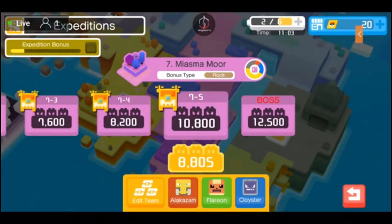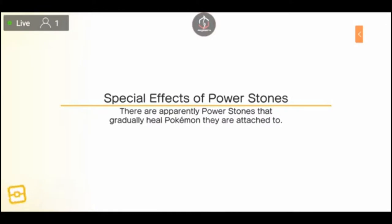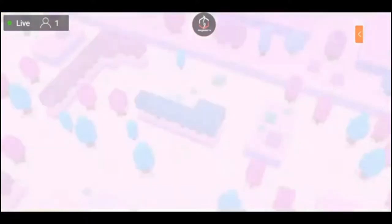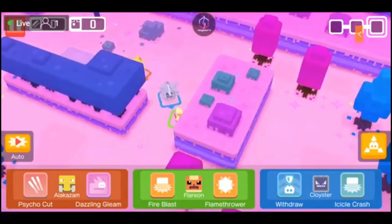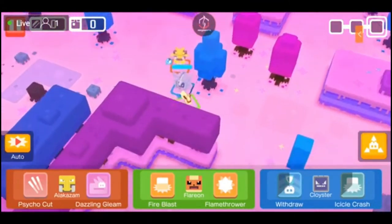Expedition 7 level 5 with a team total of 10,800 as the requirement — I only have 8,800, so I'm 2,000 off the actual requirements. However, I have completed this level before with the current team, so let's just hope I'm able to do it again. I am no longer doing this on auto because now we're getting into the tough expeditions — taking huge jumps and leaps — and I haven't played manually in forever, so this is going to be interesting.